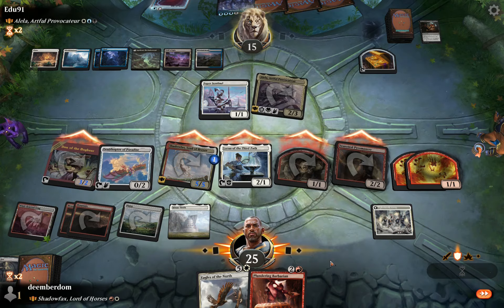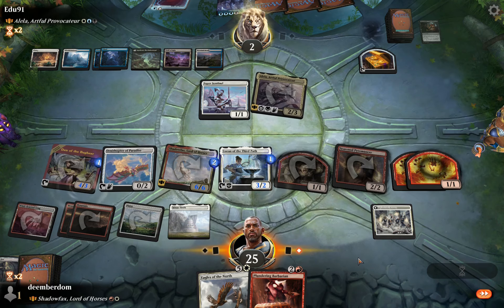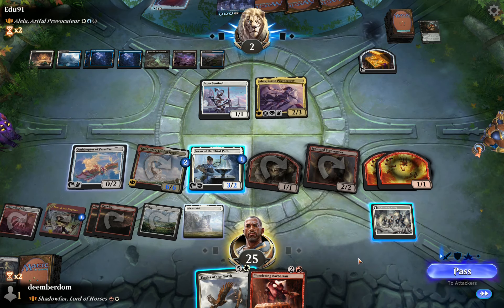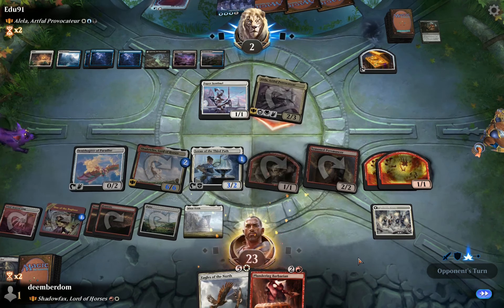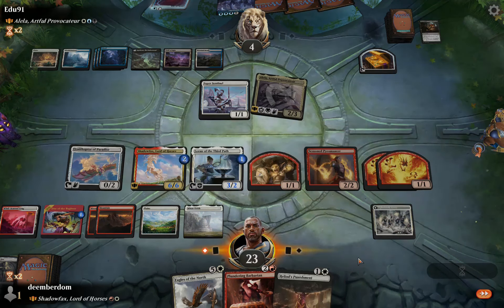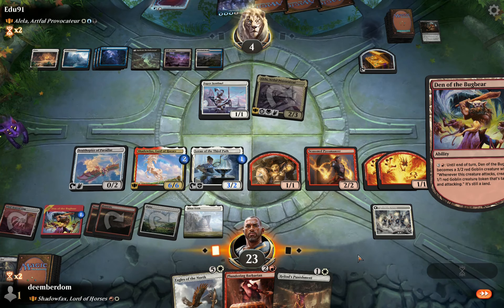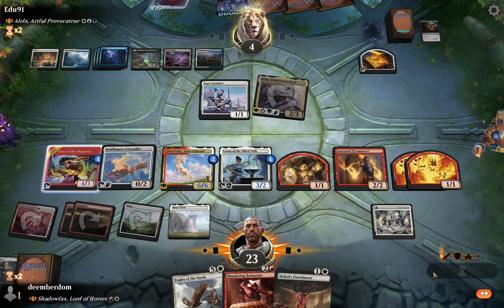Opponent just takes the damage, falling to just 2 life. Vision of Gobakhan is going off a bit. They do have mana source number nine and Alela is once again coming in to lock in life gain. Opponent has Cyclonic Rift at the ready but they don't fire it off. We're definitely going to fire up Den of the Bugbear because Cyclonic Rift bounces non-land permanents, so Bugbear is going to be immune to that. Opponent has the opportunity to Rift here before combat but they don't.